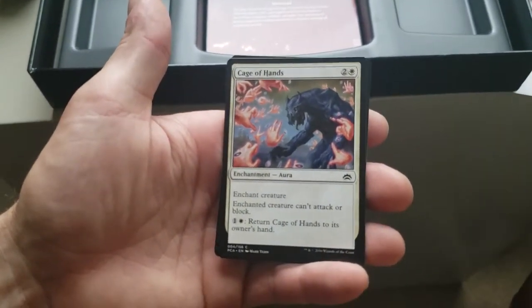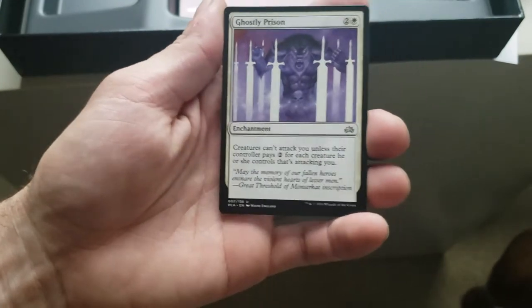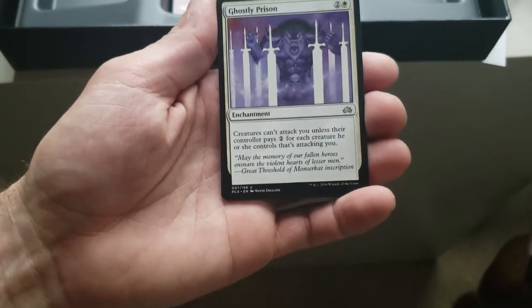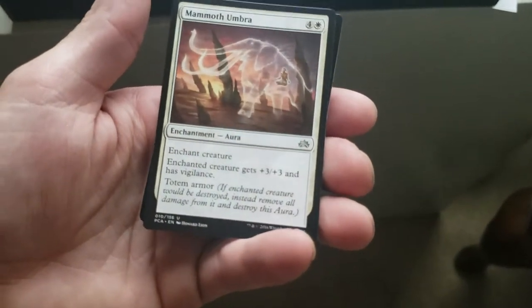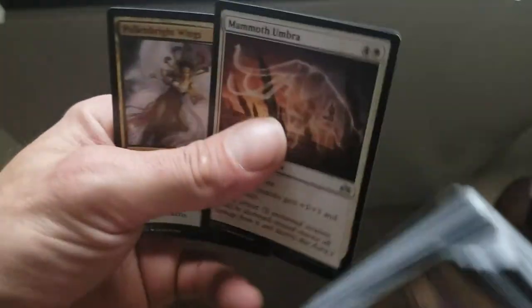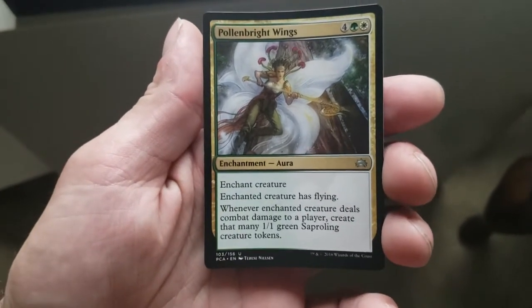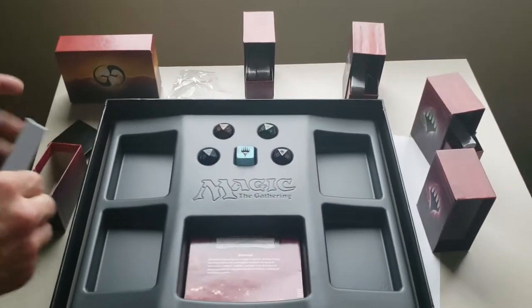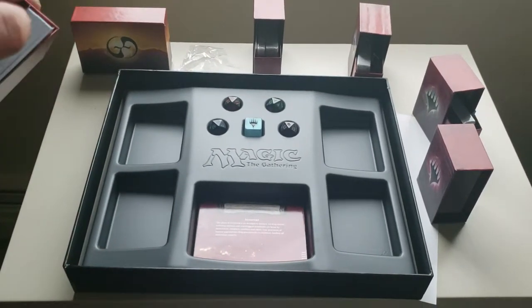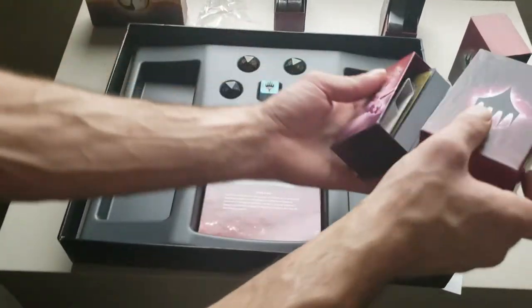Cage of Hands — enchanted creature can't attack or block, and you can return Cage of Hands to its owner's hand, so it's a reusable pacifism. Ghostly Prison — creatures can't attack you unless their controller pays two colorless for each creature attacking you. Mammoth Umbra — enchanted creature has +3/+3 and vigilance, Totem Armor. Pollen Lullaby Wings — enchant creature, enchanted creature has flying, and whenever it deals combat damage to a player, create that many 1/1 green Saproling tokens.